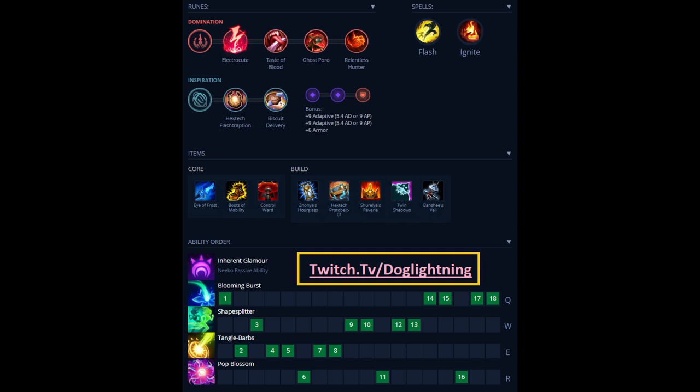On a lot of matchups I like to put three points into Q first, but in this matchup specifically I like to start maxing my E first because it increases the length of the root. If you land a really long root on Yuumi, she is just going to die. Without the extended root duration, she may slip away at 1 health into her ADC and wait for health regen to come back out. Max E first, W second because it increases movement speed and reduces cooldown — good for engaging and checking brushes. Max Q last as it's not very important in this matchup.